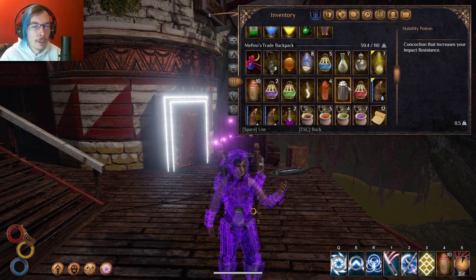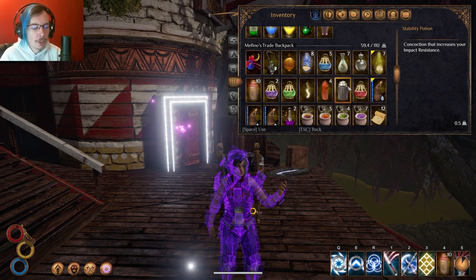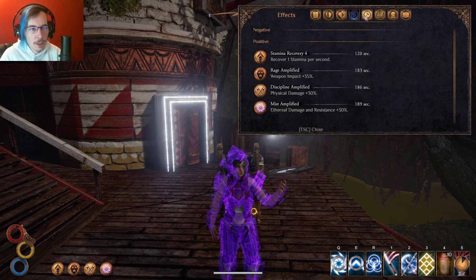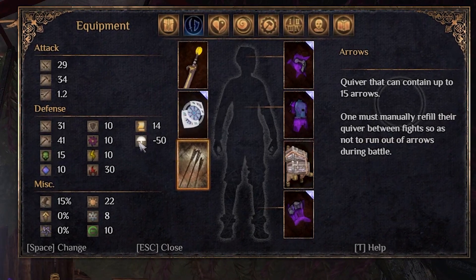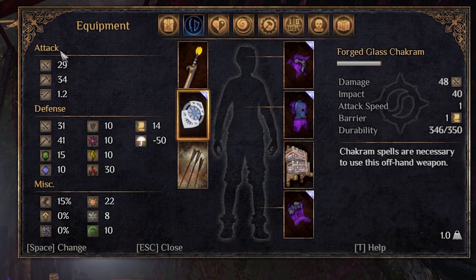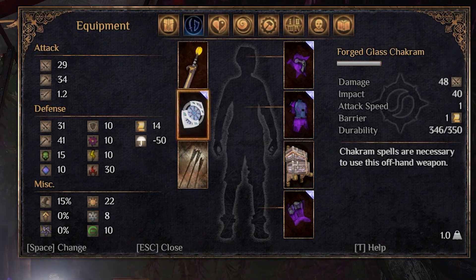You don't have a lot of impact resistance off the top, if I remember correctly. But this is how my stats sit with this build — you've got decent resistance to all elements, and you do have that 14 barrier and 10 protection. Works really well.